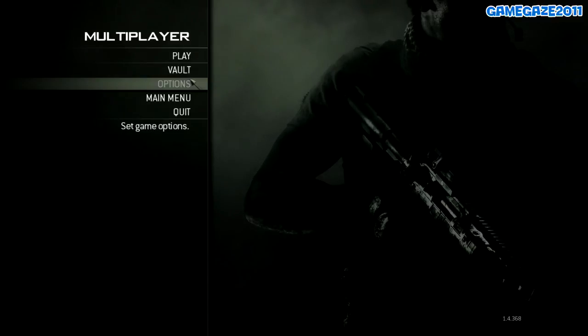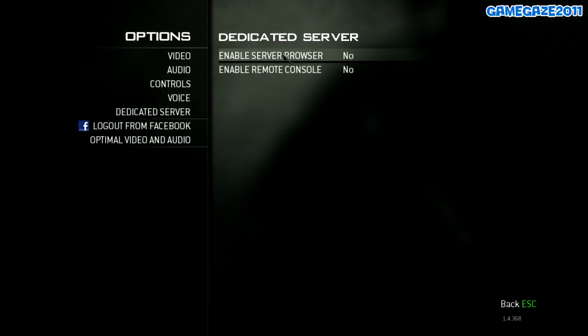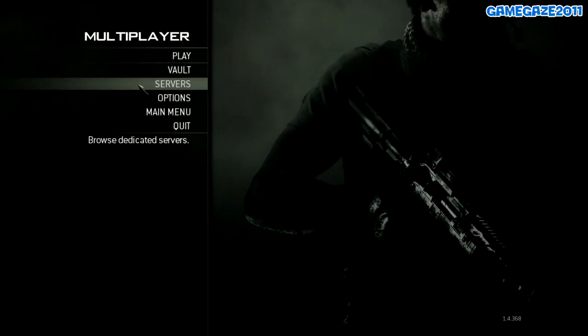So head over to Options, go to Dedicated Server, and on the Enable Server Browser option, check this to Yes. That's all you have to do. Now escape out and you'll see on the main menu that we have the option to browse dedicated servers.